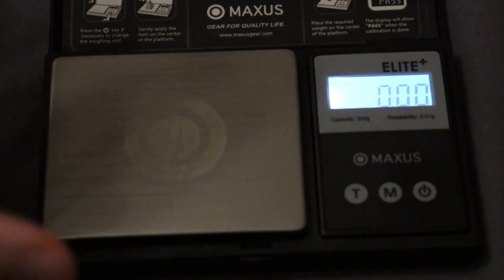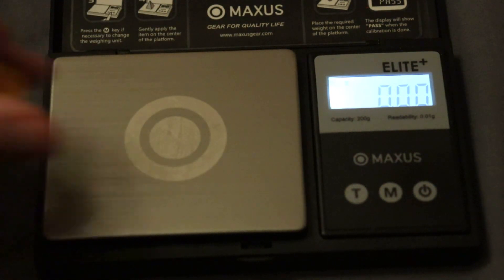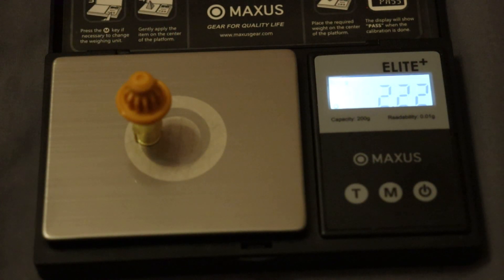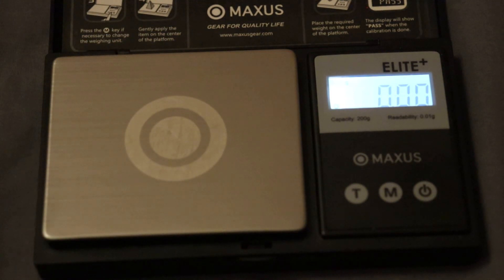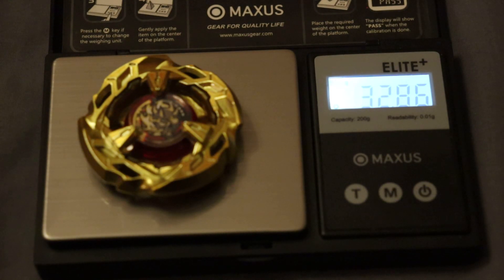I want to compare the weights, because interestingly these Beys don't really change much in weight with the metal coats. The regular taper is 2.23g — this one is 2.22g, basically the same. The regular 460 is 6.26g — this one is 6.25g, roughly the same, maybe about 0.01g less for both parts. The regular Hellscythe blade weighs 32.73g, and the painted gold one weighs 32.86g, so this one is actually a little bit heavier — but blades do vary in weight, metal varies.